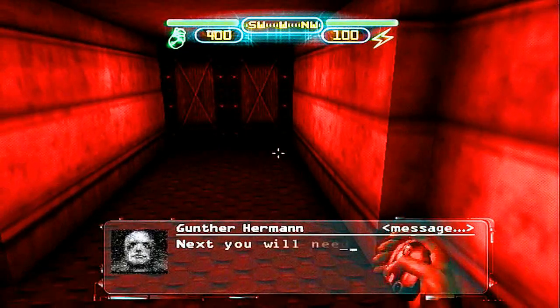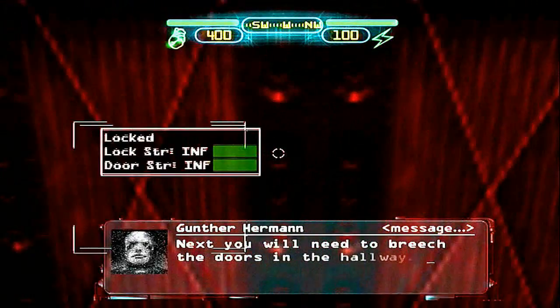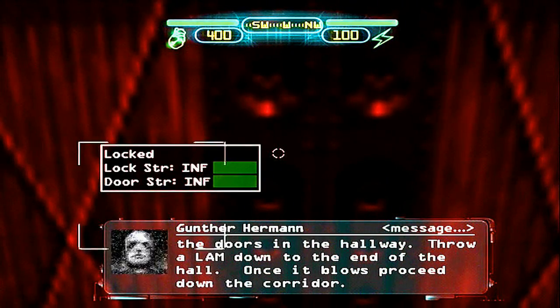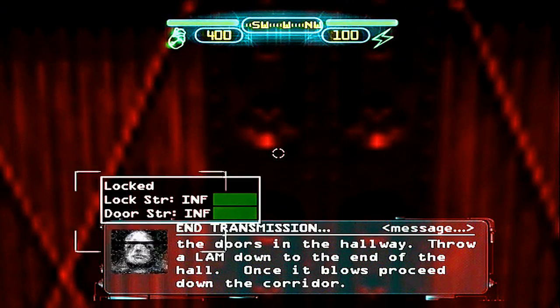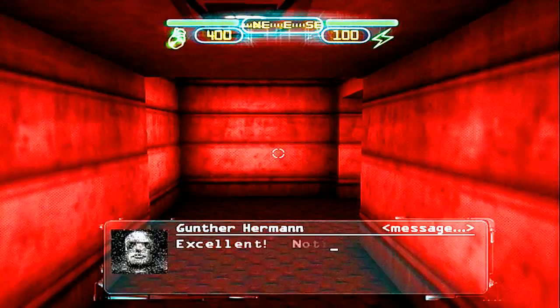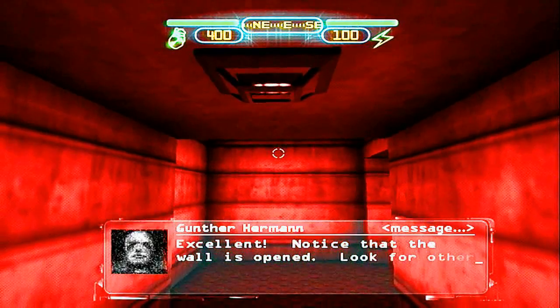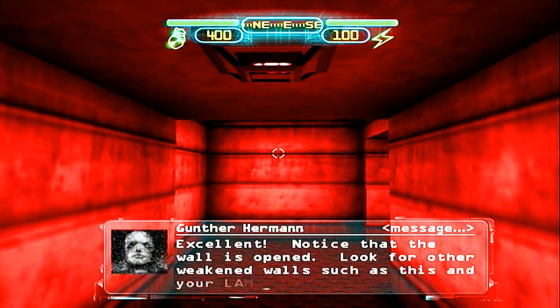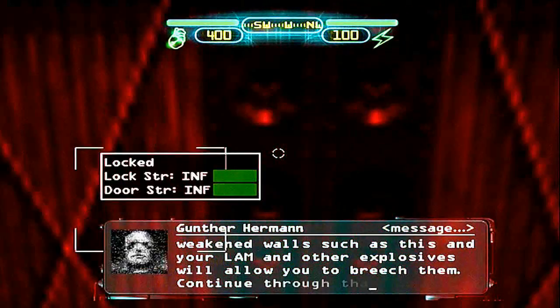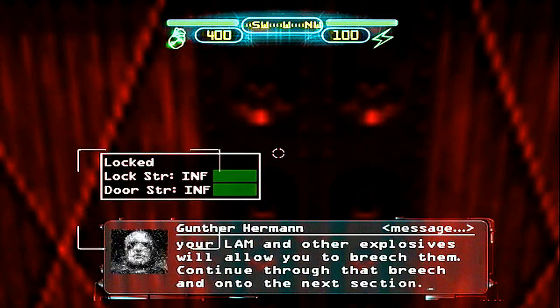Next you will need to breach the doors in the hallway. Throw a LAM down to the end of the hall. Once it blows, proceed down the corridor. Notice that the wall is opened. Look for other weakened walls such as this — your LAM and other explosives will allow you to breach them. Continue through that bridge and onto the next section.